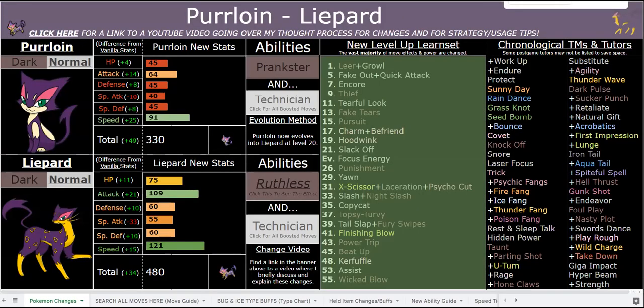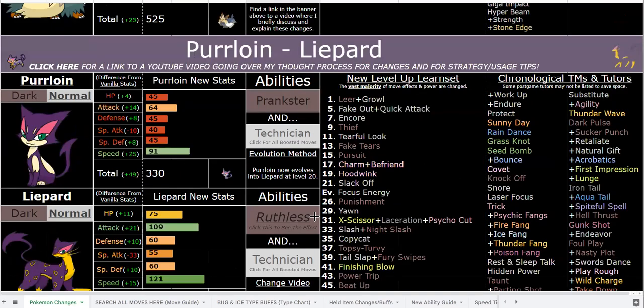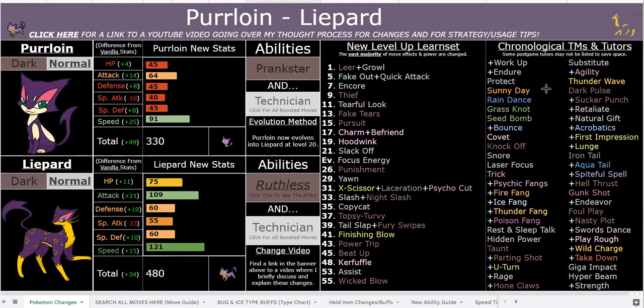Beat Up is great — that's why it's learned later than Fury Swipes, which is also very strong with a maximum of 188 base power. Liepard has incredible coverage as you can see. Setup-wise, Swords Dance is really all you need. You also have great utility: Charm, Parting Shot, Taunt, Thunder Wave, and a bunch of other stuff. Topsy-Turvy reverses stat changes, which is really fun. Assist gives an omni boost — plus one speed and plus one attack — and Power Trip with Assist is very strong.